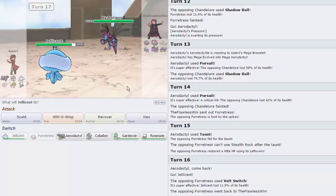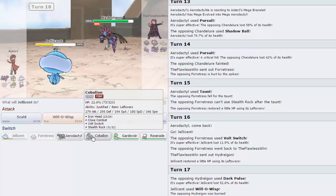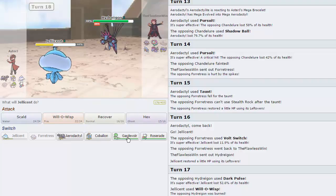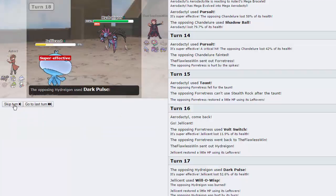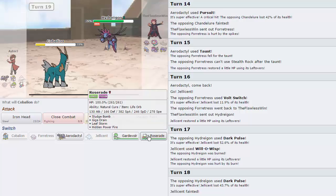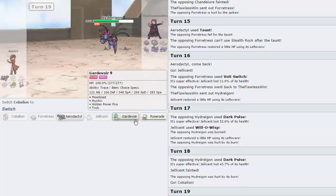He goes into Hydreigon here. I don't have a very good switch to this thing anymore — I'm just going to Will-O-Wisp. He goes for the Dark Pulse, does a lot, obviously. I don't think our Cobalion can actually take it, and if he is Scarfed he'll two-hit KO us. His Dark Pulse did 52%, so that's way too much to live. I definitely need to keep Aerodactyl for Gyarados. Roserade can put in a ton of work here. I'm just going to let him go for another Dark Pulse and expect him to go into Forretress, doubling into Roserade. He actually stays in and Dark Pulses — it takes us out.